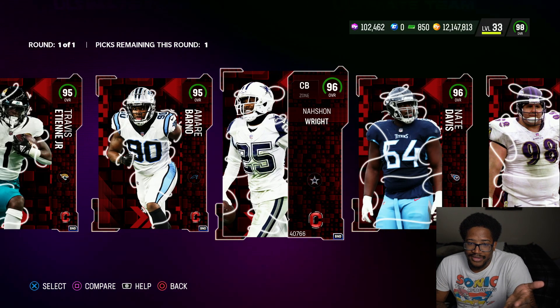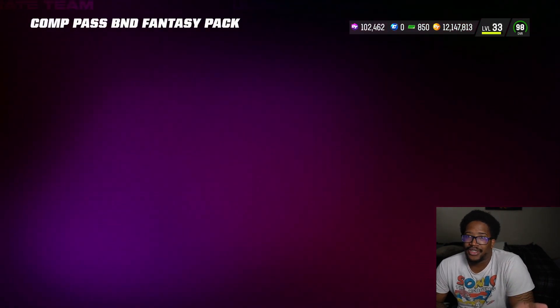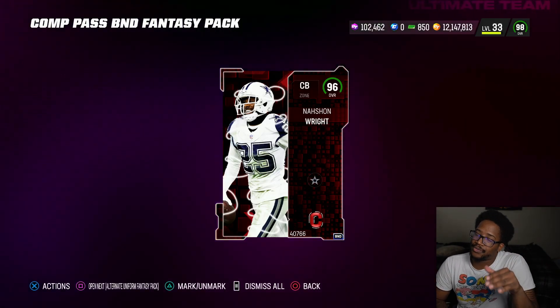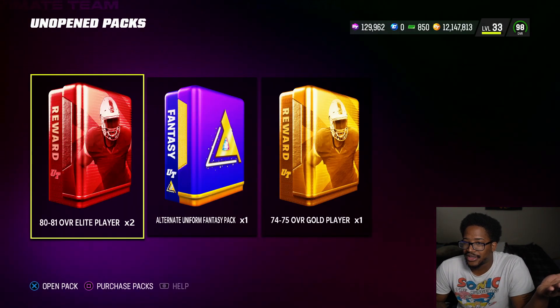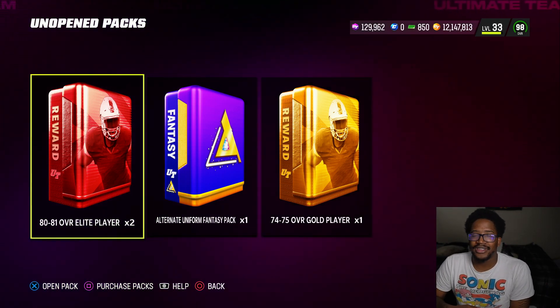I already have Big Goose, no point. I have Nate Davis, I have Nashawn — I'm going to pick Nashawn because he's a Cowboy. That's probably the best one to do, and then just quick sell it if you're lacking positions. If you have almost everybody or a god squad, just quick sell it — it's essentially training, ladies and gentlemen. Let me know in the comments below which one you guys pick. I'll see you guys in the live stream.